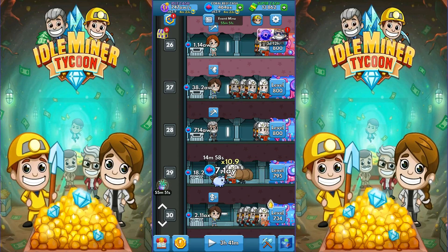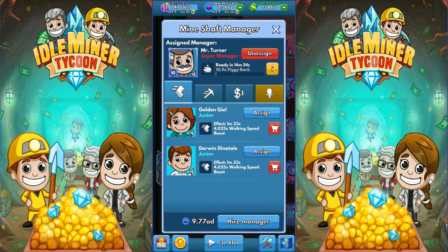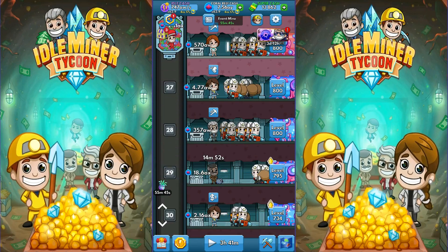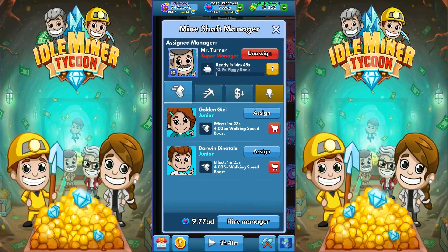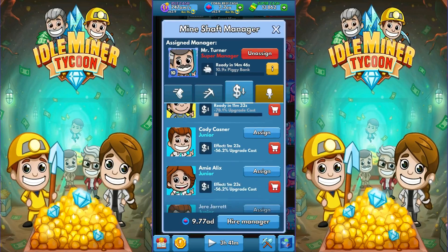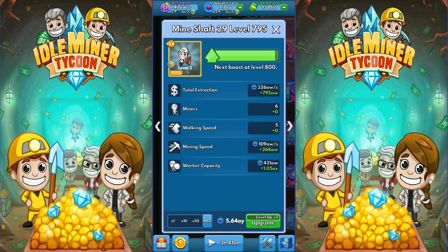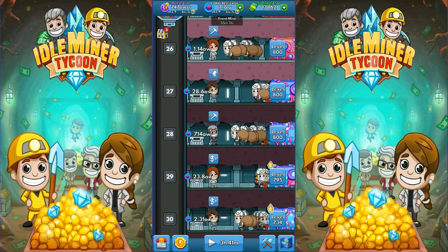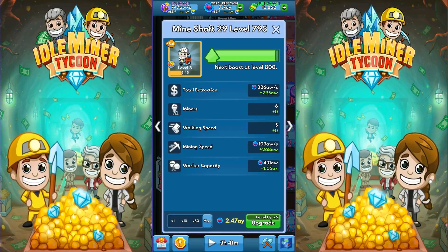We're going to get a bunch of AY here. We got 7 of it. How much money is that? I can get 5. So what I'm going to do is put a junior in there just to get some kind of savings. If I did it right now, it would cost me 5.64 AY. Let's activate this — now it's giving me like half that. So that's good, I'm saving money. I need that money.